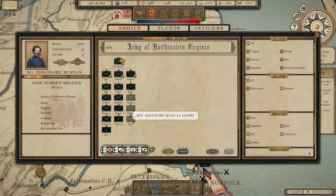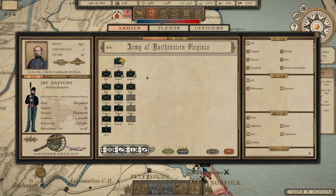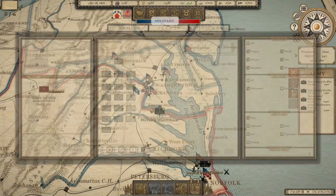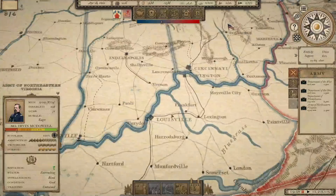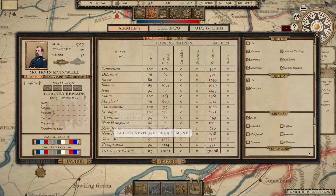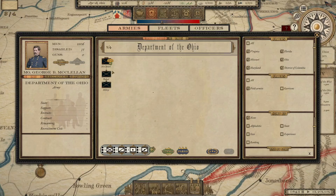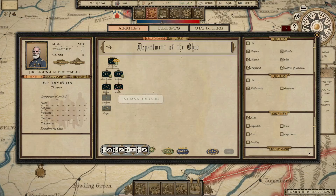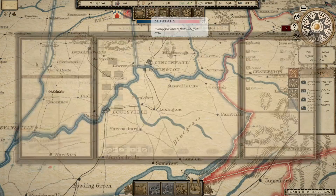Let's recruit a couple of additional units. Looks like Joe Hooker and Edwin Sumner are going to get command of some of those, and Don Carlos Buell is going to get a battery. We do have some decent weapons here, but these are three-month units — I want to save the good weapons for our long-term army units. Let's look at the Department of Pennsylvania and the Department of Ohio under McClellan, and go ahead and create a couple of divisions there.